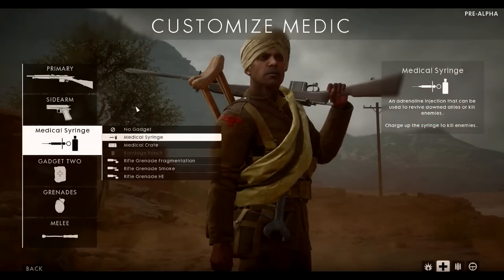For Medic gadgets, there's the standard syringe for reviving and either a pouch or crate for healing players, plus grenade launchers — not your standard launcher, but a rifle attachment you insert into the barrel. It fires frag, smoke, or high explosive grenades. They're timed rather than impact-detonating, so grenade spam hopefully won't be too strong.